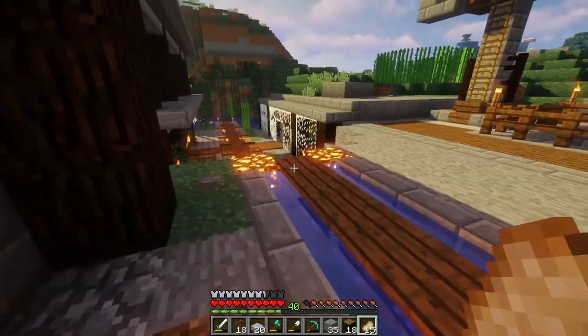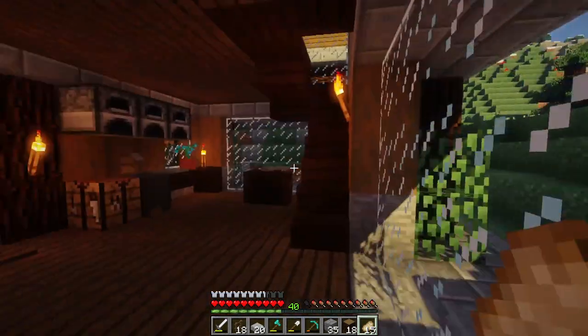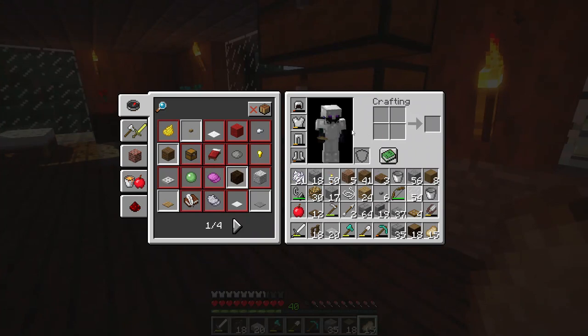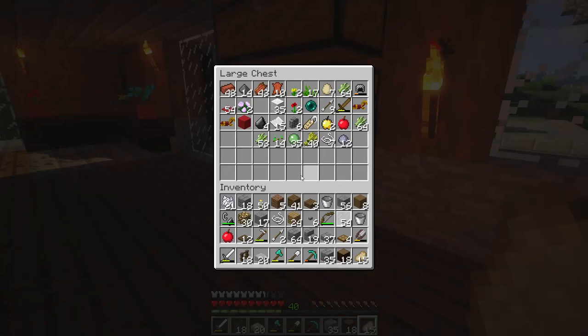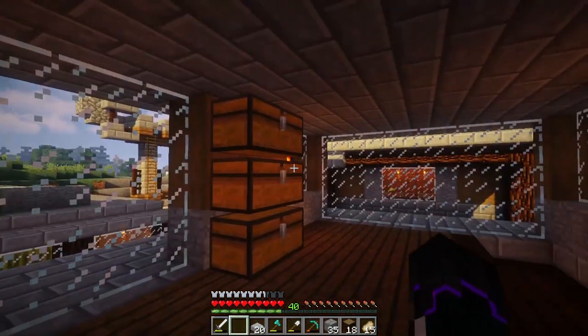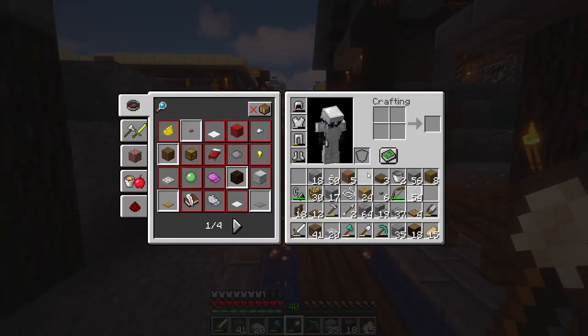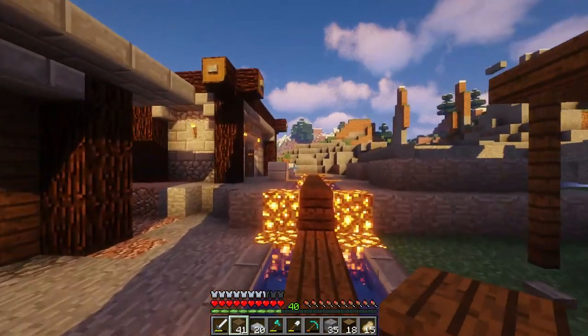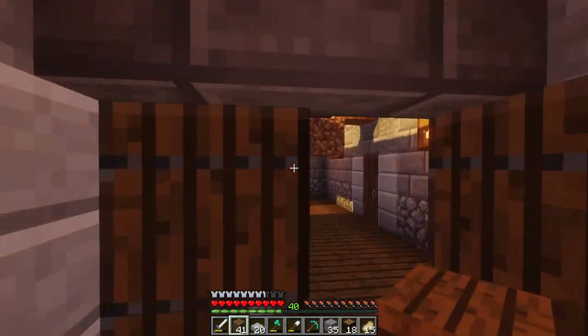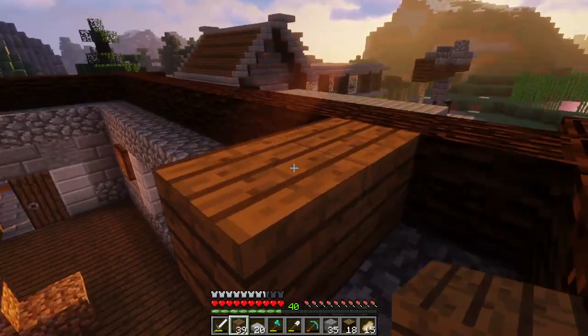I must have walked across the path of a black cat or something, or shattered a mirror, stepped under a ladder, did something thirteen times. Because I have been having really bad and at the same time really good luck today — it's been off and on. Something good happens but it's like followed up by something bad almost immediately after. It has been quite the adventure I suppose.